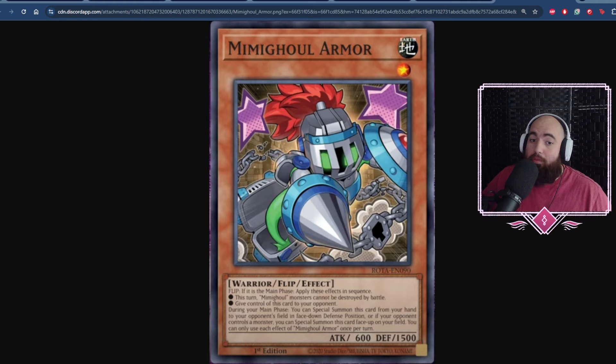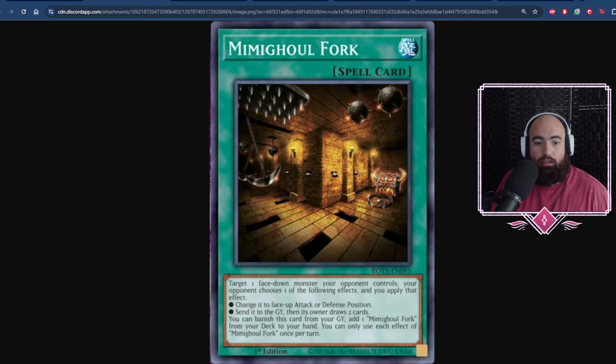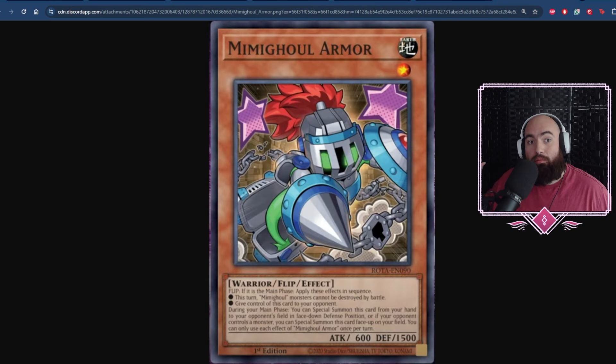Let's go ahead and get started with the first card, Mimighoul Armor. All of these cards are Level 1 Earth monsters with all the different types — Fairy, Aqua, Rock — all different types, meaning that this is definitely a Tikbu deck in and of itself. Mimighoul Armor states: if it is the Main Phase, apply these effects in sequence. This turn, Mimighoul monsters cannot be destroyed by battle.